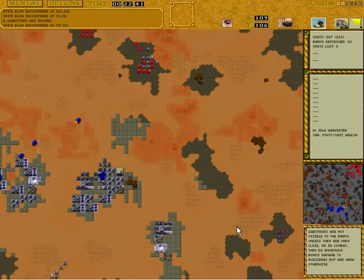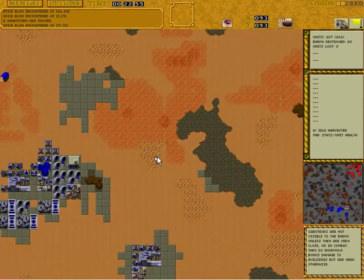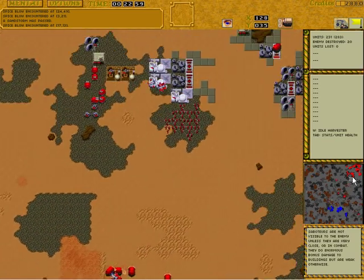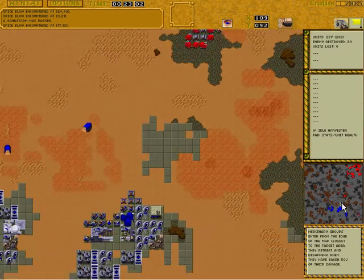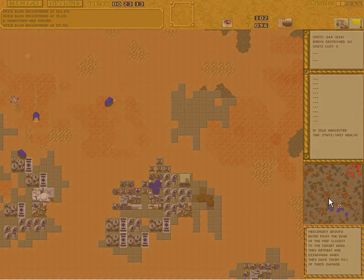The Harkonnen is poking with some quads, trying to see if there's a weak spot — where he can move in with some quads and take some pot shots at undefended buildings. He's definitely sieging the Atreides and the Atreides should sense that he's under siege. The Harkonnen has a lot of troopers and some Sardaukar, which are basically extra strong troopers with some extra range. Quite dangerous to face.